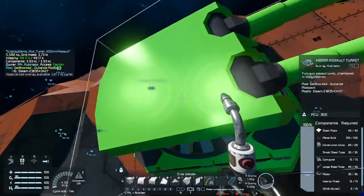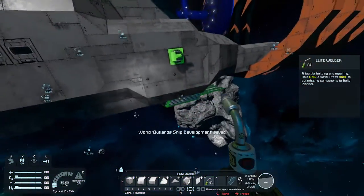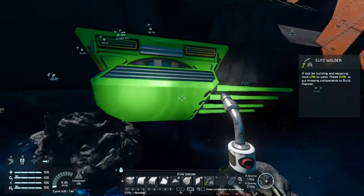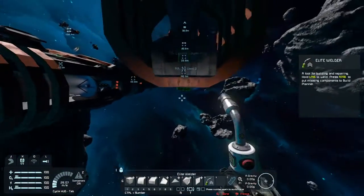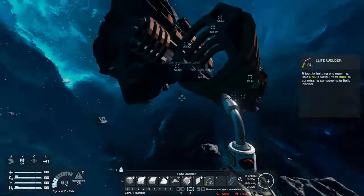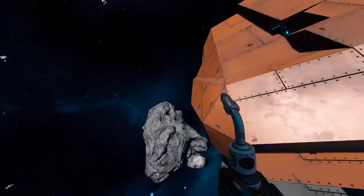Then of course we've got these big behemoths here — the 400 millimeter assault turret, and then the Vanquisher, which is a four-barrel turret. That's going to be the mainstay of most of it, which is why I put it centered so it'll attack left, right, and bottom. When you're viewing your ship you're typically looking down at it.